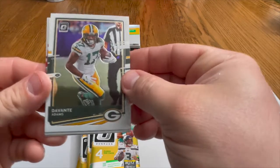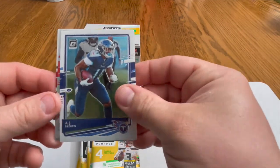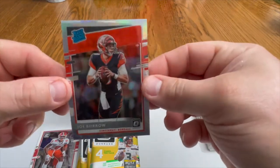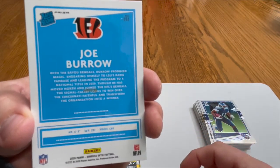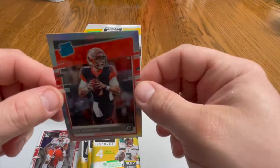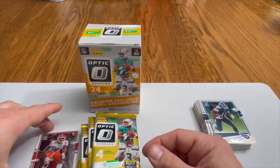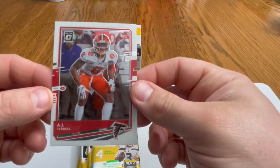All right, first blaster pack — we got a DeVante Adams, an AJ Brown. Okay, rated rookie — joker rated rookie — are you kidding me?! That's a hollow! This IS the hollow! Oh my. There's something on the back — we're gonna have to do some surgery, but look at this card — that is the hollow! Giving it to Dr. Joe to make sure it's safe. Then we also got an AJ Terrell rookie card.